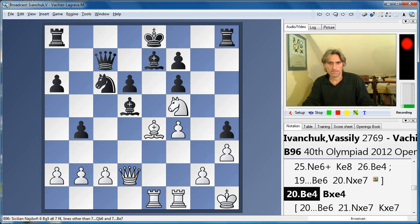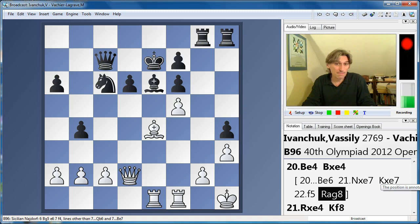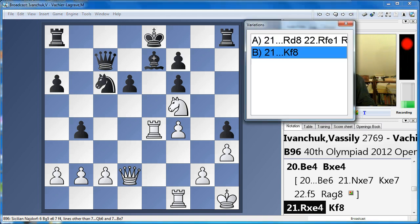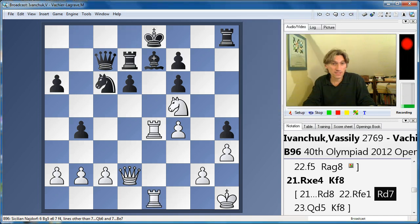Bishop e4. Now if Bishop e6, again we take on f5. A pragmatic way for black to play would be to return the piece and perhaps try to sit the knight in on e5 — it is possible. But Vachier-Lagrave, a very strong player indeed, is also going for it. And here, maybe he missed the best try: Rook d8, defending from the side. In this way the rook is a little bit more active than in the game, because you also threaten to push your pawn to d5.